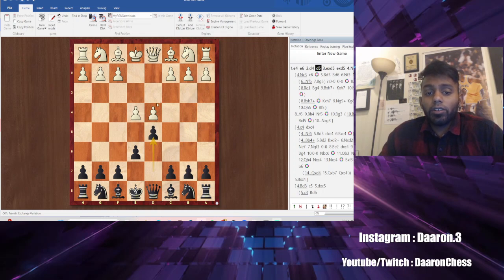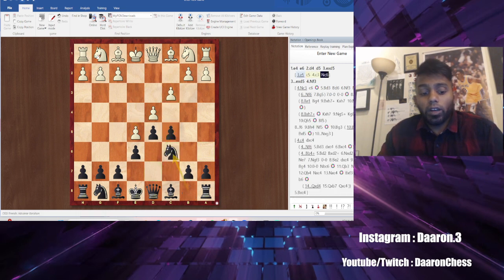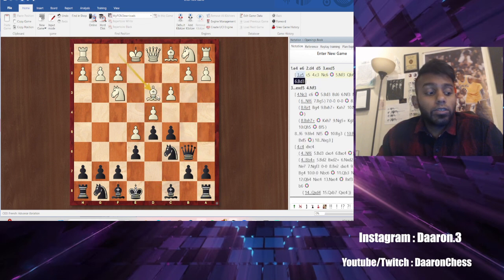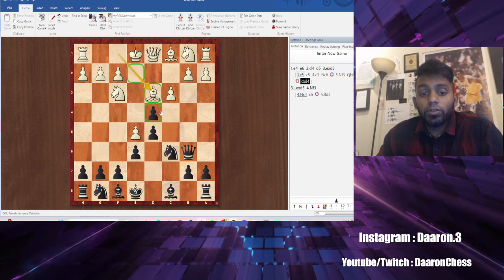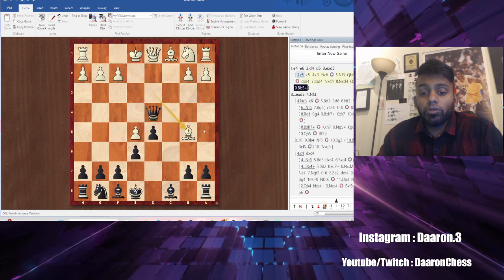In this video I'm going to go through the Advanced French and what to do if they go Bishop d3. Remember, we always attack the d4 pawn — that is the target — so here Queen b6. We're going to look at Bishop d3: if Bishop d3 or Bishop e2, we take on d4. Do not take this pawn — if you take this pawn you will lose, you're in a line of fire, and Bishop check is going to win your queen.